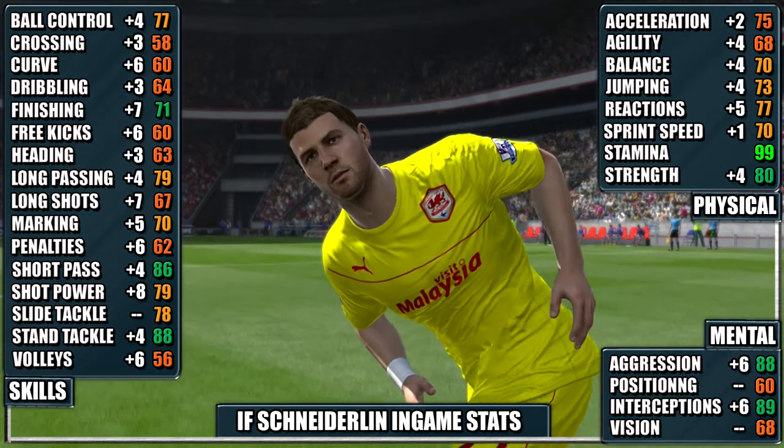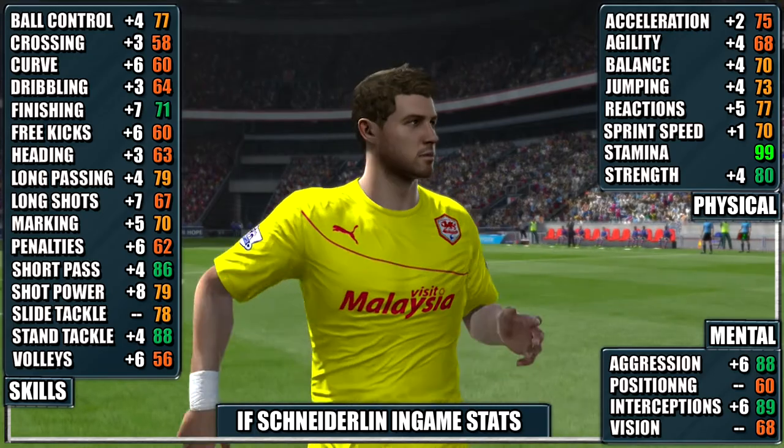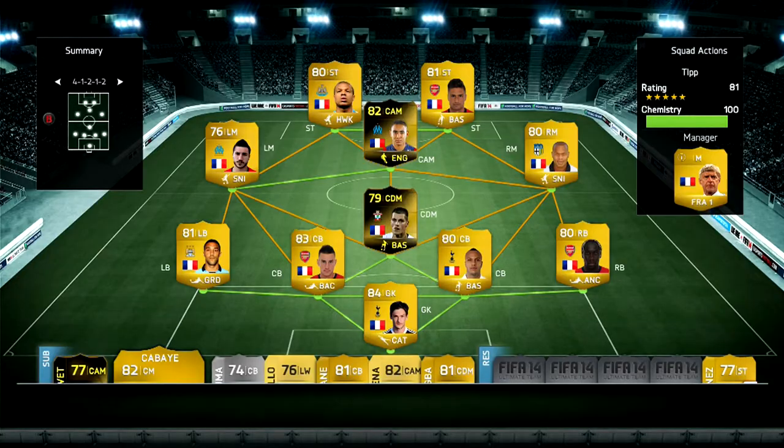We've also included the gains from his non-Inform card, so you can pause for a closer look at his stats. This is the team we used him in — the 4-1-2-1-2 French team with Schneiderlin at CDM. We also included 2nd in-form Pyre, who we've got a review of on the channel so you can check that one out as well.